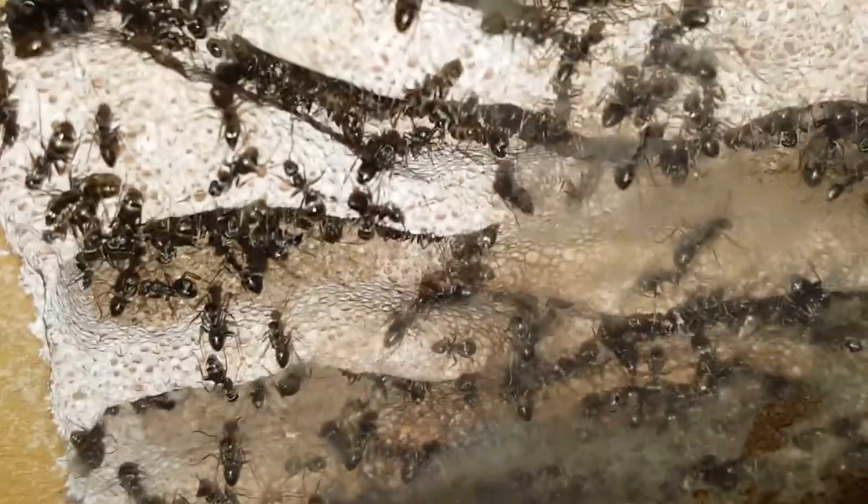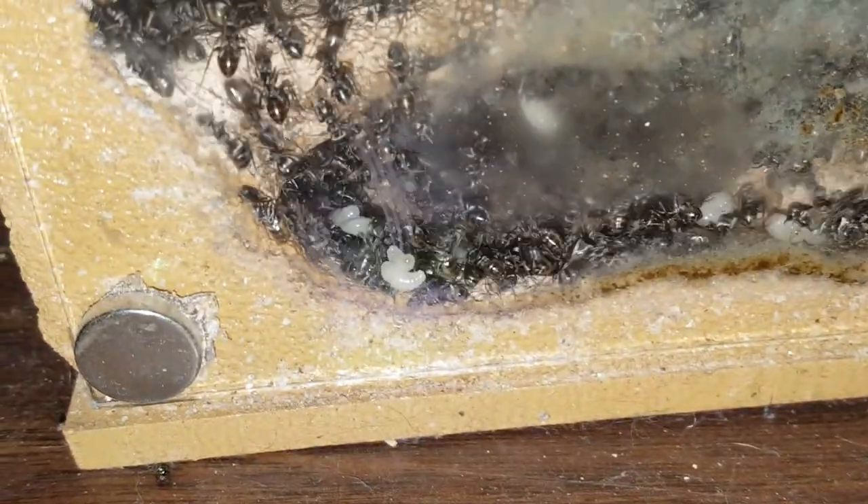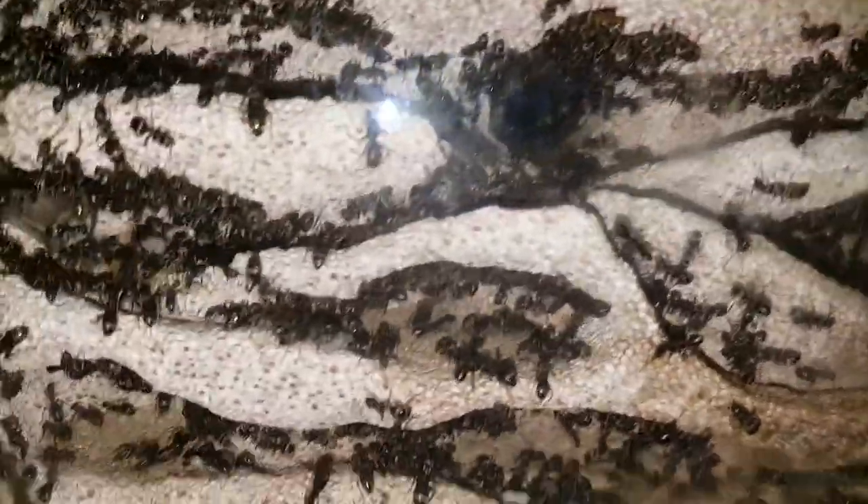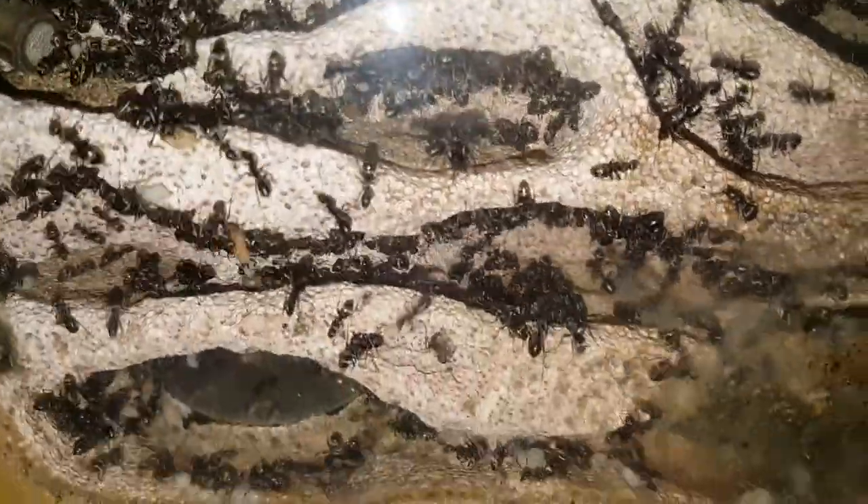It'll be four years old in July. It's ready for a new formicarium, I can tell you that. Lots of larvae — big larvae. Look at the size of that stuff. I have it hooked up to this outworld. I haven't seen the queen in a while, but I know she's there — I think she likes the other side. But this is now my oldest colony, four years old, and as you can see from both sides, this colony is well over a thousand workers.